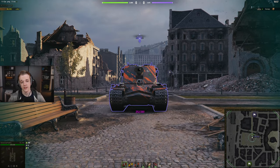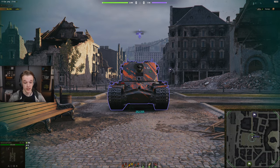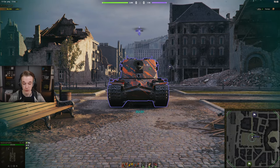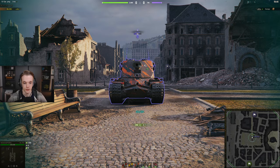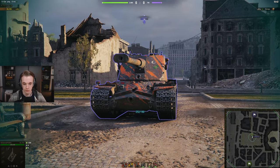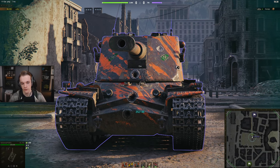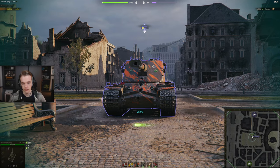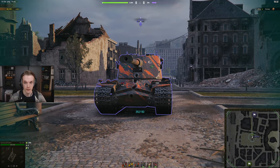If we go and talk about the hull of the vehicle though, it's pretty easy to pen it. You only need about 210-220mm of pen and you can pretty much go through it every single time. There are no real issues. The only issue that could arise is if you hit one of these and get critical damage, so keep that in mind.